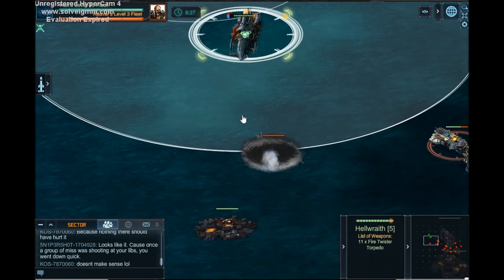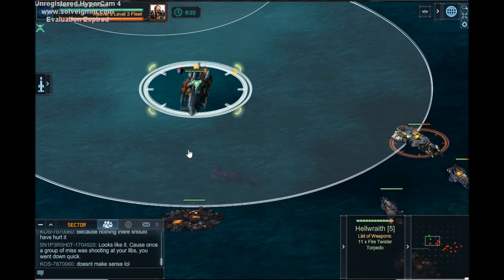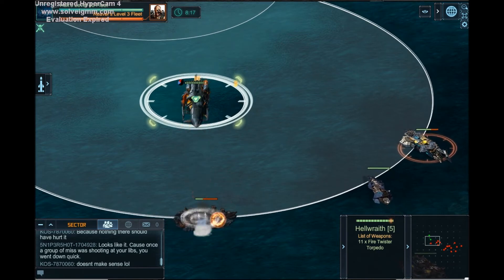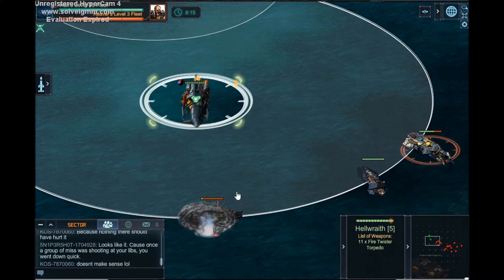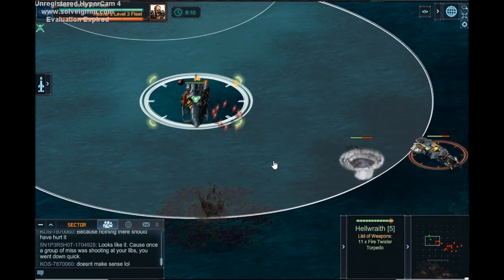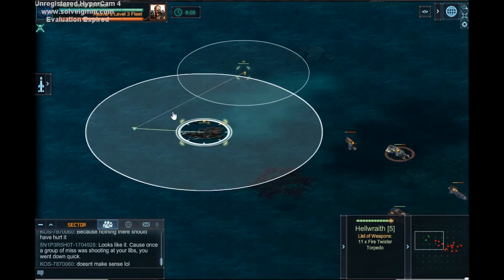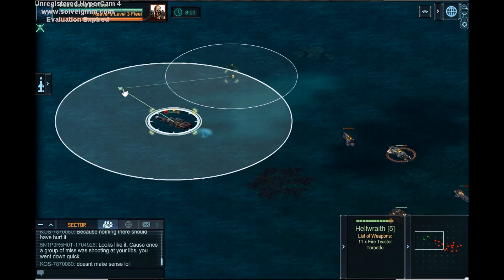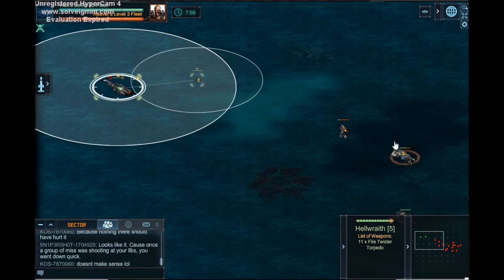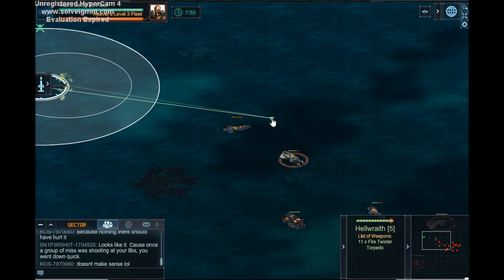When you're zoomed in you gotta be very careful about not sailing into other ships. I knew that was there so that was fine, but you gotta be very careful because if you do sail into other ships and don't watch your timer, it's like you're creeping up on one guy and there's another ship right there, so you're creeping up trying to get him and you run right into another ship and then you die. I have done that before.